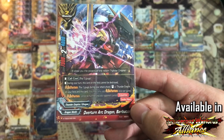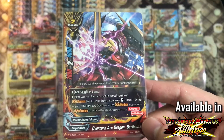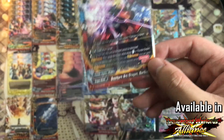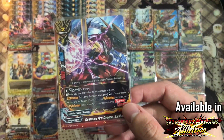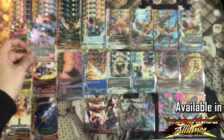His Overturn is pay 1 gauge, and during your attack phase you can resend a Thunder Empire from the field along with this card. So basically you can attack 2 times, then pay 1 gauge and resend itself and another Thunder Empire, giving you 2 additional attacks. A very, very powerful card, especially for a Trolldeck card.